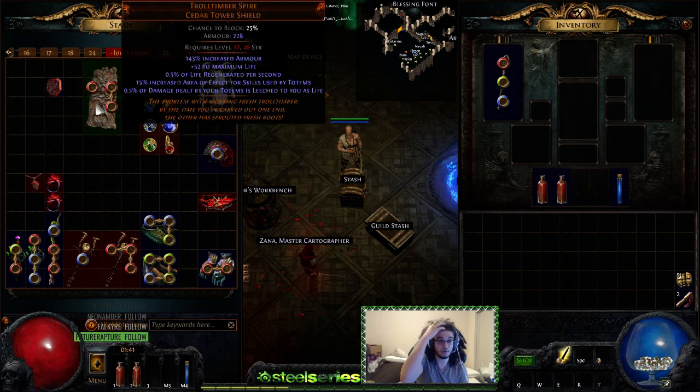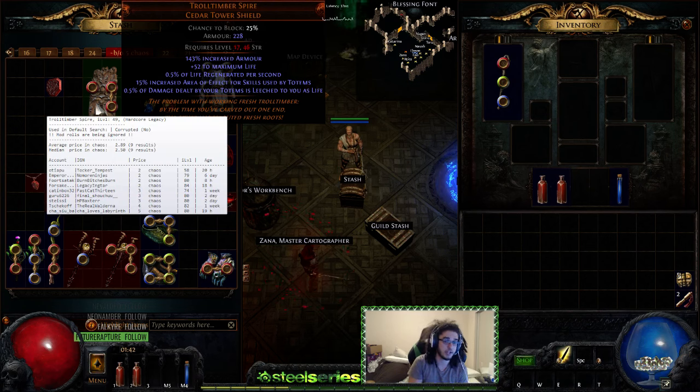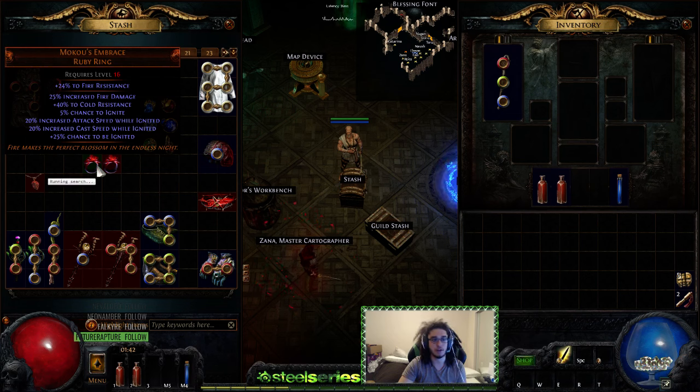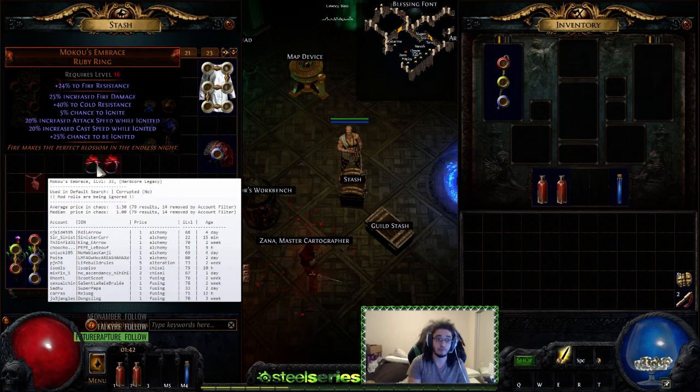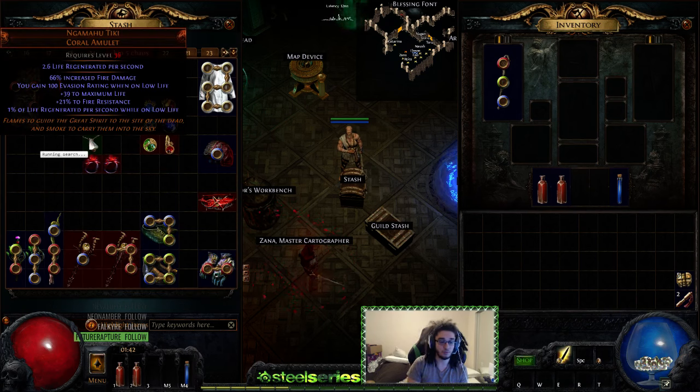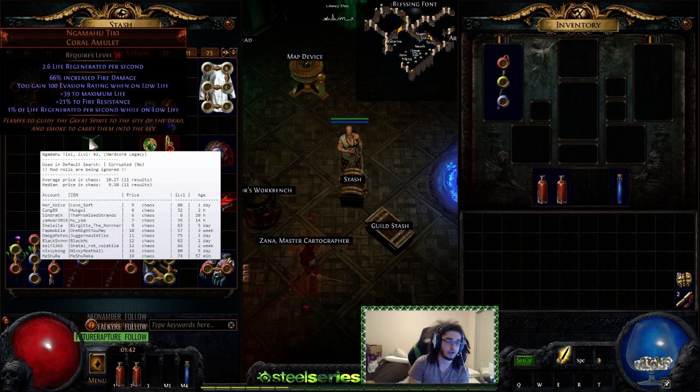I also picked up a Trolltimber Spine shield in case I want extra life — it costs about two chaos and gives 15% increased AoE, though it's not nearly as strong as it used to be. For rings I'm going with two Moku's Embrace, which require level 16 and give 25% fire damage plus solid resistances — 40 cold res and an implicit fire res makes them pretty good. Other options include Le Heup of All, which rolls 30 all attributes, 30% increased damage, and 30 all resists, but those cost 5 to 30 chaos. Finally, for the amulet I'm using Ngamahu's Sign — about 4 to 10 chaos; I bought one for four — which rolls up to 70 fire damage with a bit of life and resistance.